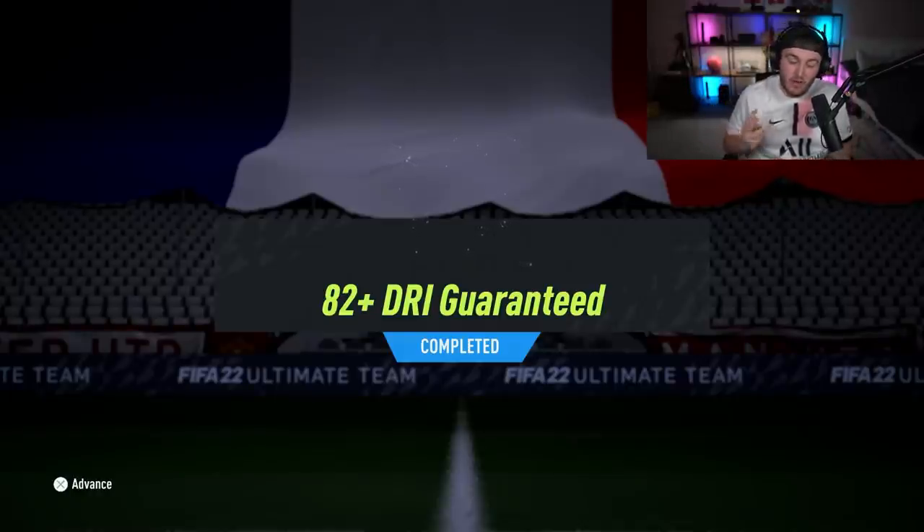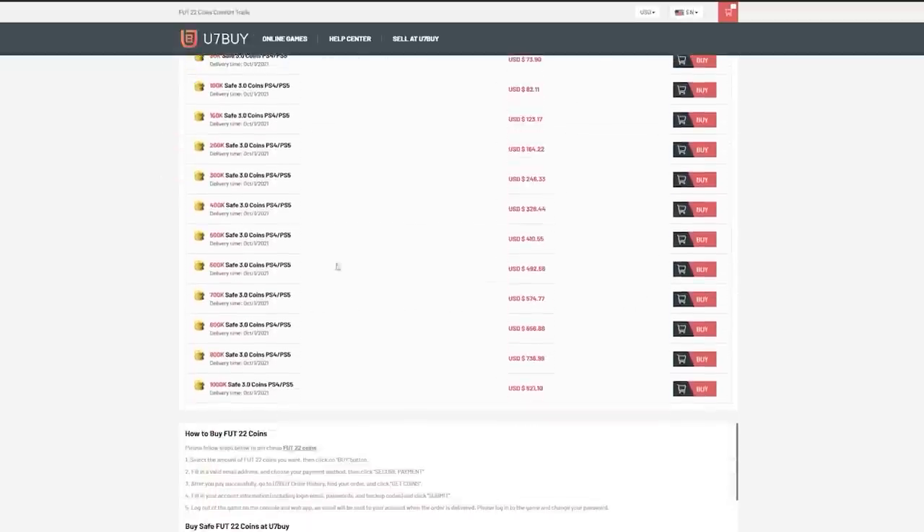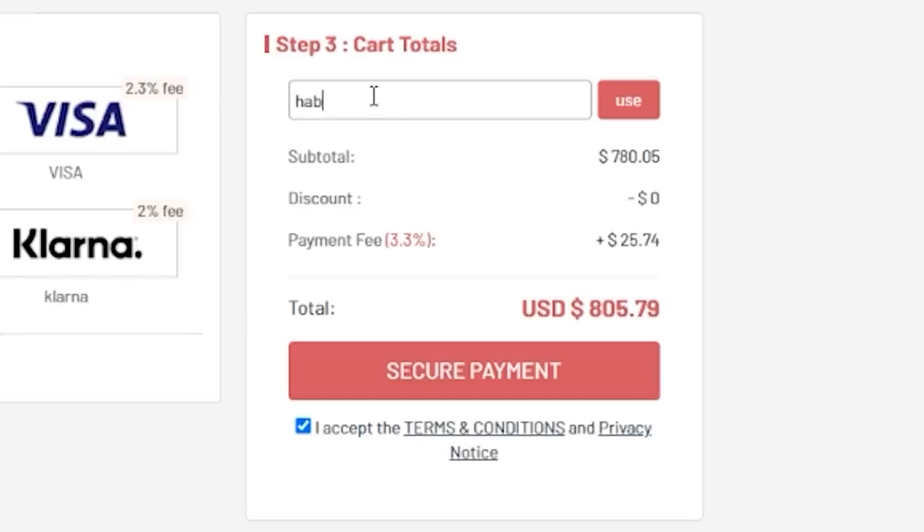EA just dropped three brand new upgrade packs. We're going to open up all of them and see what we get. For cheap, fast and reliable FUT coins, check out u7buy.com. There is a link in the description. Use the code HABER to get yourself a discount on all of your orders.